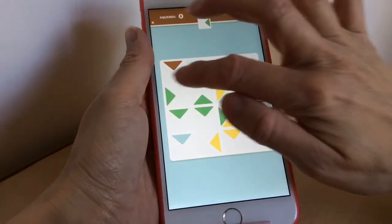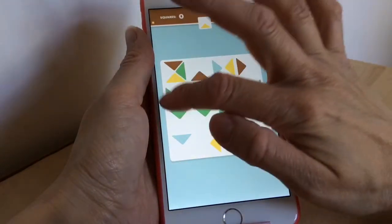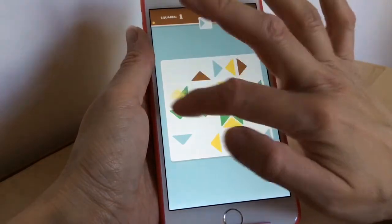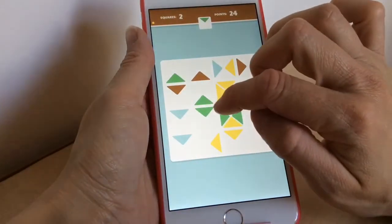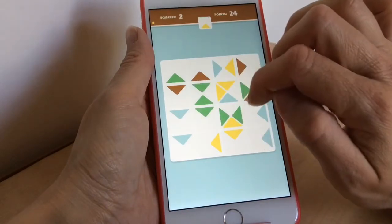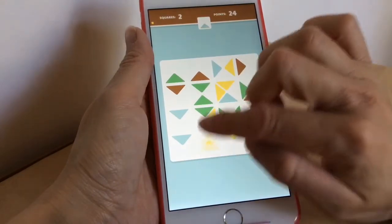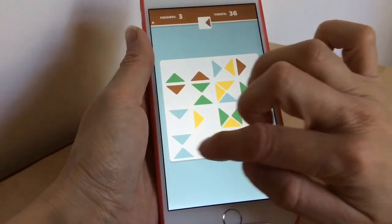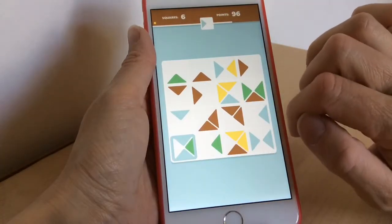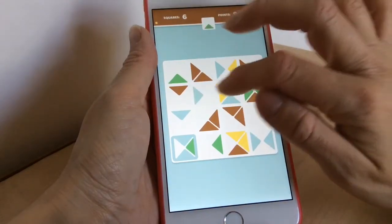Welcome back to another video. Today we're looking at a new game called Triangular, a puzzle game all about fitting in. You have to slide triangle pieces to form a square, and you can only move pieces one adjacent place at a time — horizontal or vertical. When you complete a square, you get 12 points.